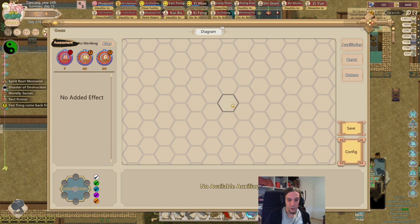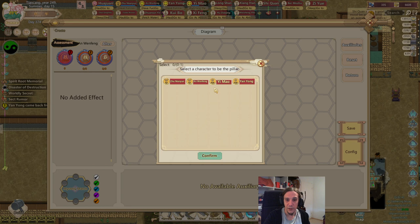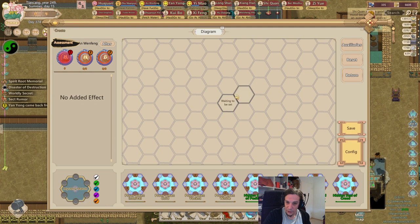Every formation is based around one cultivator who will be the center — this is called the pillar. The pillar is the first thing you will decide. In that department we use this cultivator here, and now we click in here and decide which kind of pillar piece we will use.